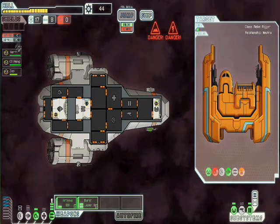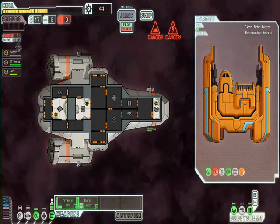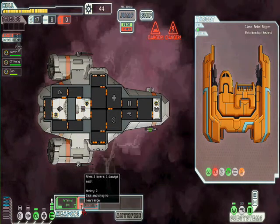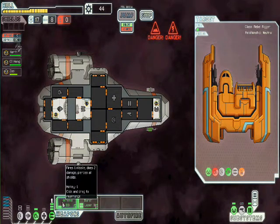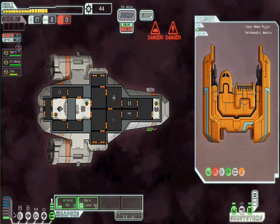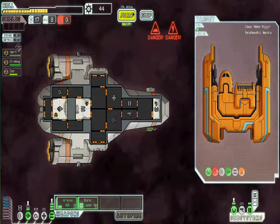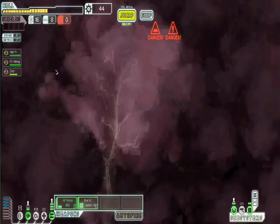Let's move everybody around. Put him in artillery so we don't get blown up. Why can't we jump? Oh yeah, we need to power the engines. Let's power the engines. I'm an idiot. You click that button — there we go, that worked. So let's continue on our track. Next place.